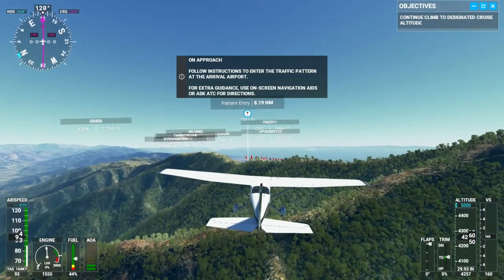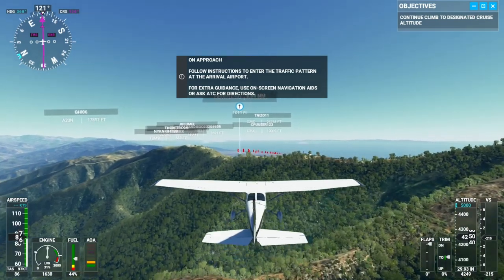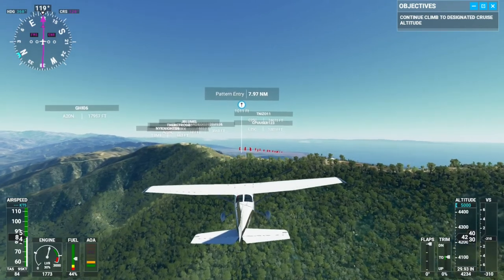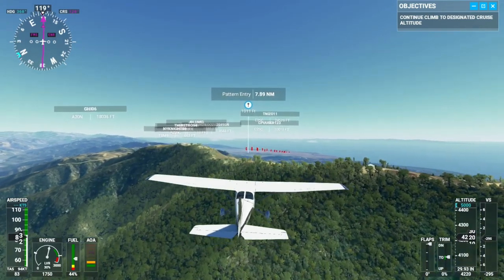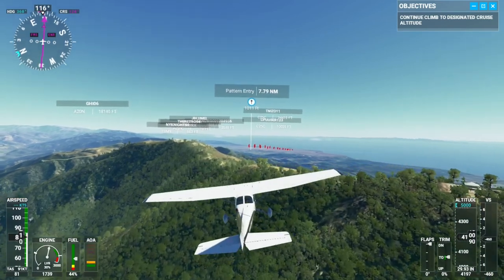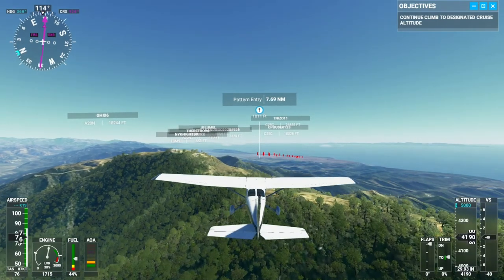I can already see the landing pattern just past the mountain here. I think we've dropped in altitude enough to get there at a good altitude. Seems like they're usually around 2,000 feet. We do have a ways to go, but I think we'll be okay. A little closer to the mountaintop than I'd like to be, but we'll be fine.